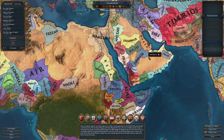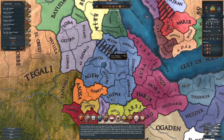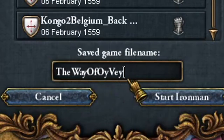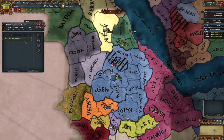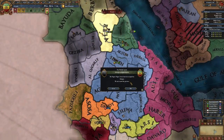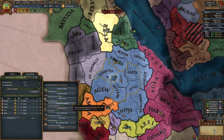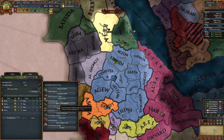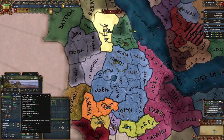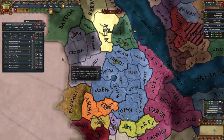If you pass over the map of EU4, you'll notice that Simeon does not exist in 1444, but if you go for and explore Ethiopia in Iron Man mode, we can get started. But before you can release Beta Israel and play as the lost tribe of Dan, you must clear out your own rebels using Ethiopia's army. With Simeon secured, you should then pass the Edict to encourage development in the states of Aksum and Tigray.